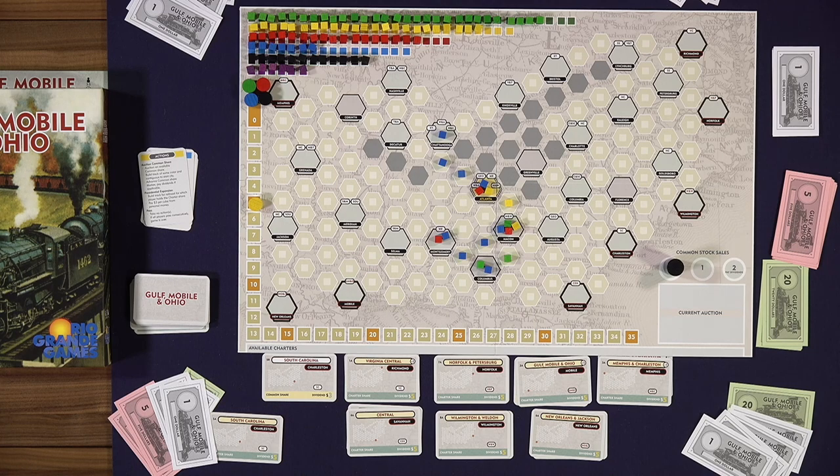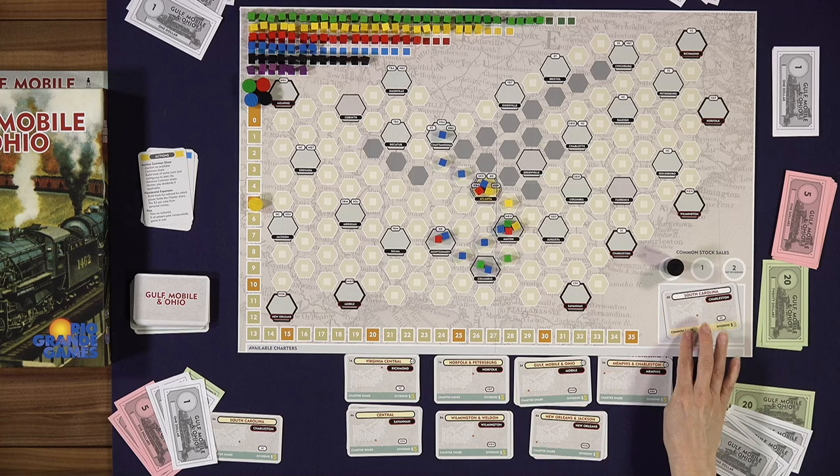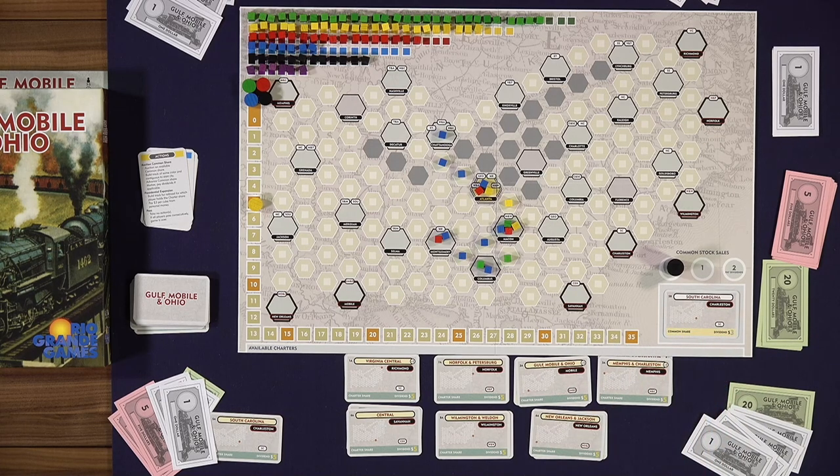The next thing you can do is auction a common share. So the South Carolina that we started — someone on a later turn could auction the other share of that railroad, called the common share. There are only two shares available for each railroad in the game. This is another typical auction, except there are no minimum bids. You can bid zero and win a share with a zero bid. Any money spent by the winning bidder can then be used to build additional track for that railroad, which scores points for the person who did the expansion — not the person who owns the president's share.